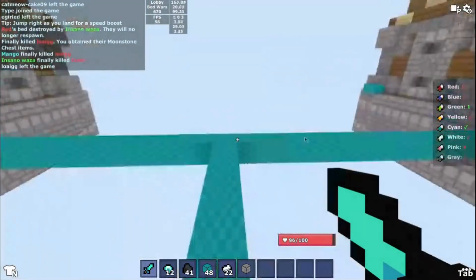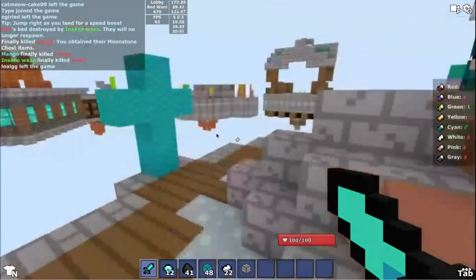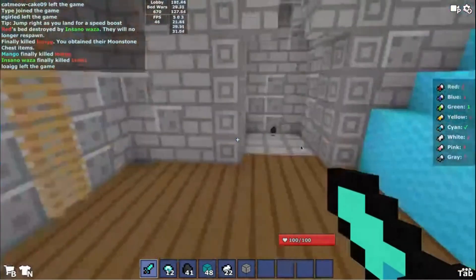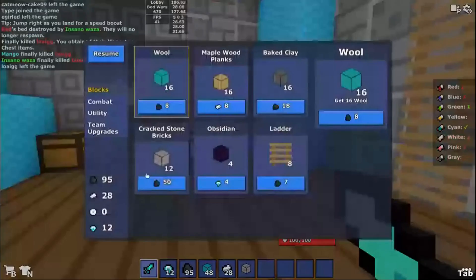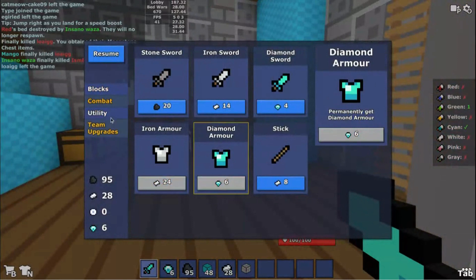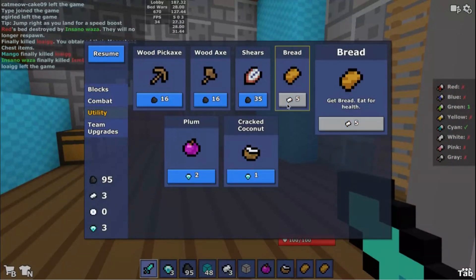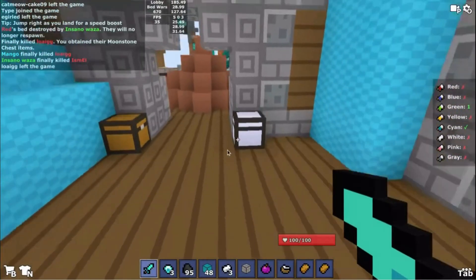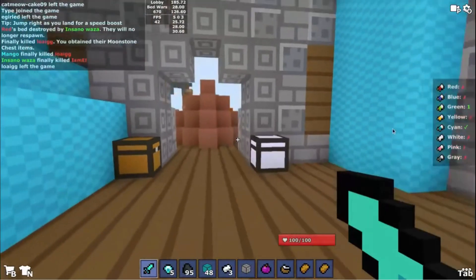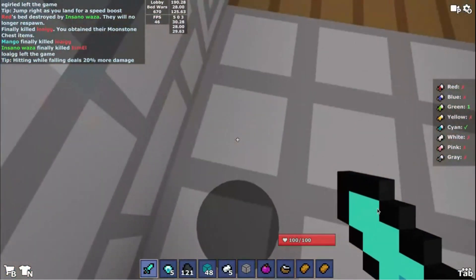If you can and if you have enough diamonds, get an obsidian bed defense and mine straight through. Cover your bed with 8 obsidian if you can. Right now I'm going to get diamond armor. I like to eat plums and coconuts — red food is very good in PvP since it really helps you with healing.